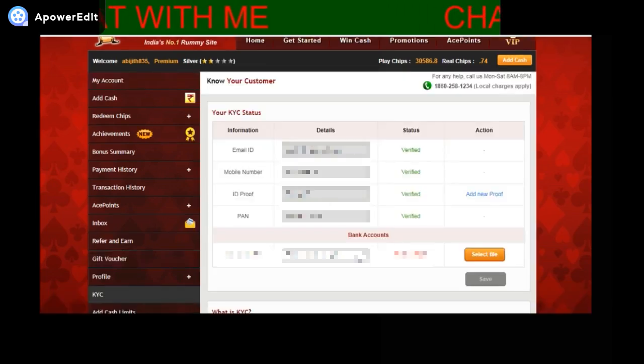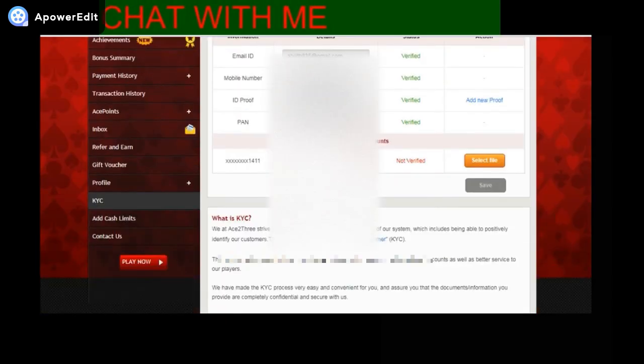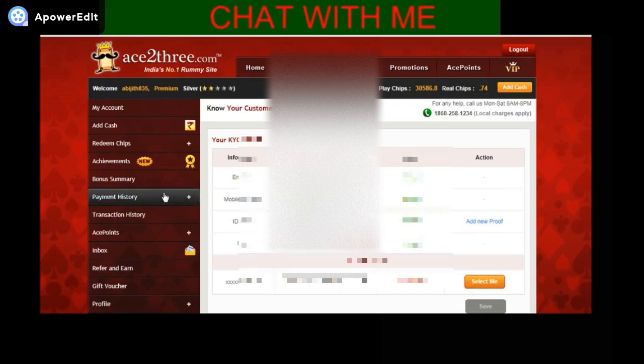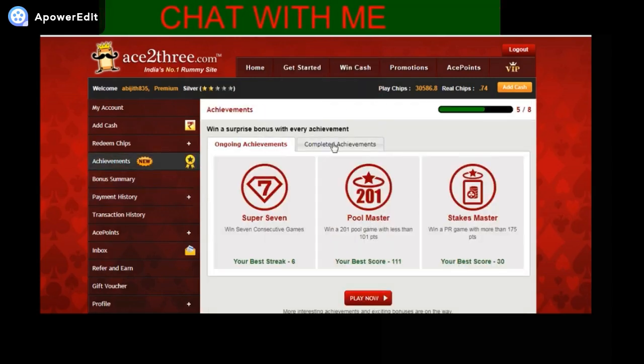Here in KYC you need to fill in your bank details. This is done so that you can withdraw amounts from Ace23. When I verified my mobile and email, I got a bonus from that too. There are also some achievement bonuses — you can see mine here.